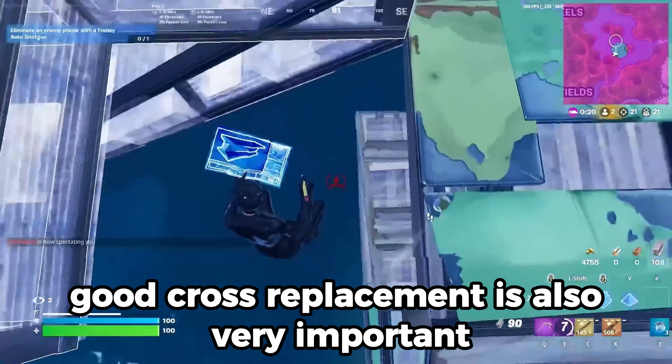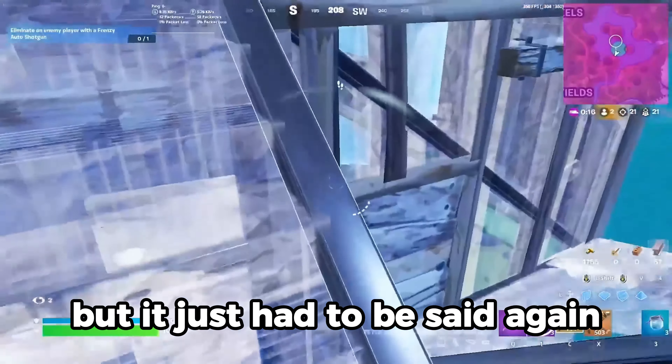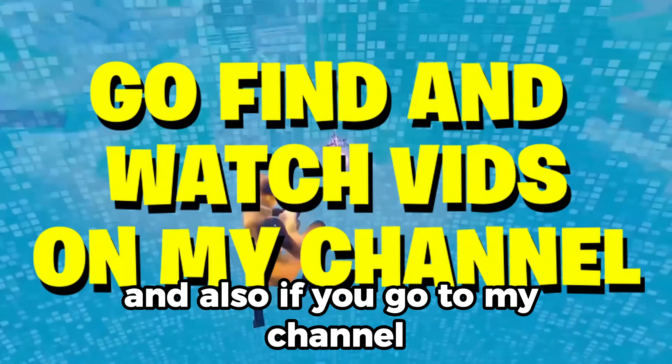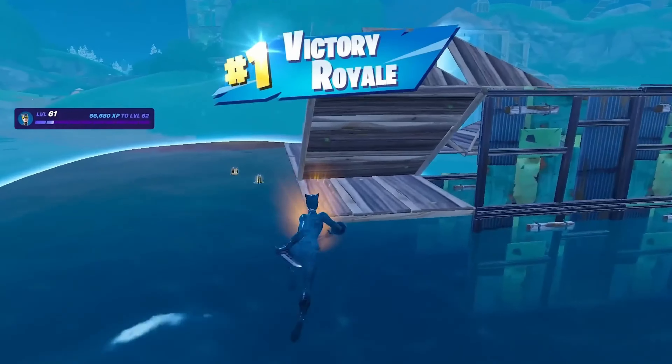Good crosshair placement is also very important — I have mentioned this many times but it just had to be said again. You can practice on slow motion maps to refine crosshair placement, and if you go to my channel you will find a video on how to master crosshair placement that will help you.